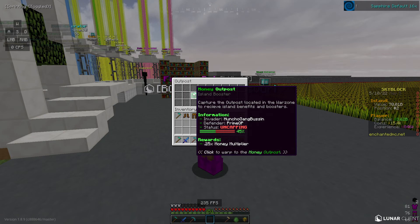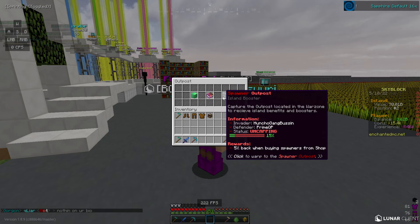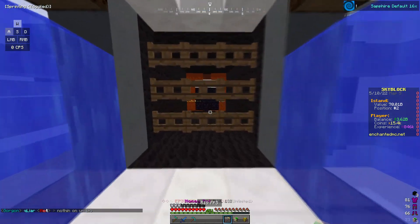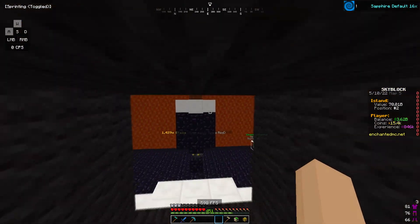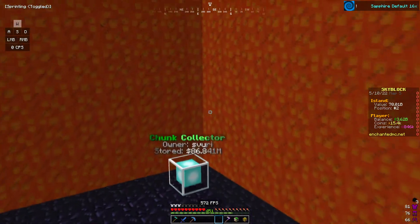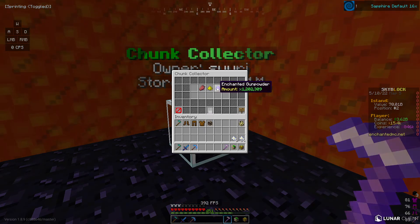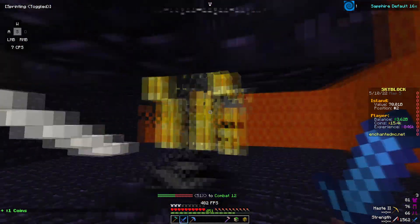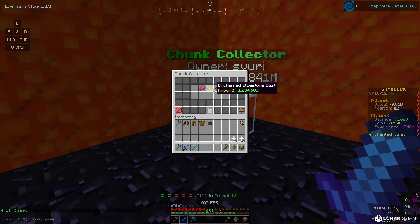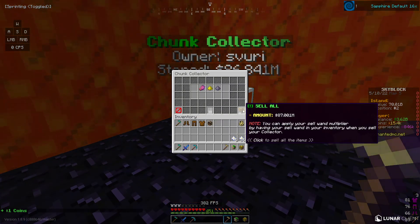I could go to outpost and try to get it, but it only gives you 0.25% money which is pretty terrible. So we're going to equip the money pet and come in here. I actually have no idea how much money I have in here - I have not checked it at all. We have 86 million dollars in this chunk collector, which in my opinion is kind of a lot. Look at how much stuff we have - I think it's glitched because I've been mining blazes. We have so much gunpowder stuff. We have to sell all.